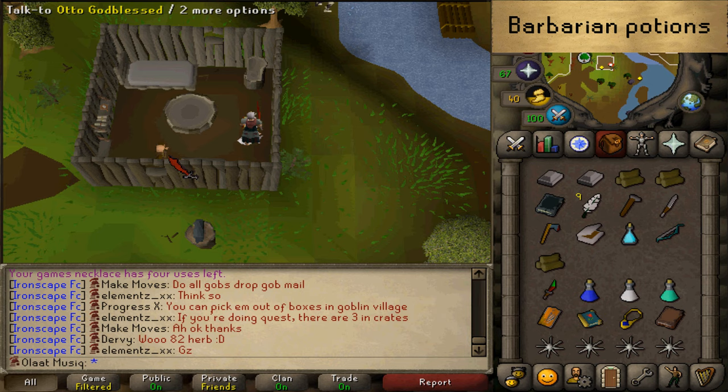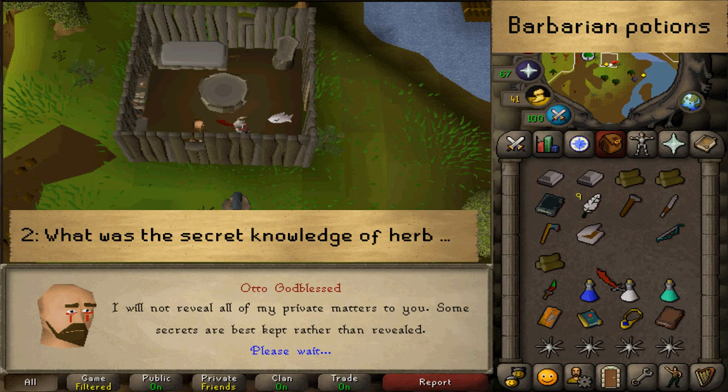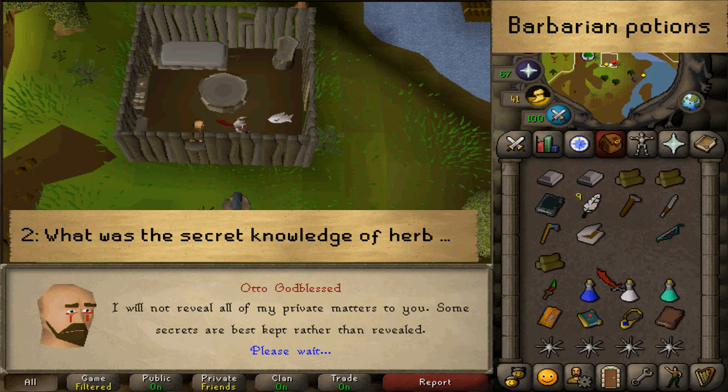You may drop your fish and your Barbarian Rod — you don't need them anymore. Let's talk to Otto Godblessed and select Option 2 once again, and he will take the Attack Potion. You have now finished your Herblore training and completed four techniques out of seven.